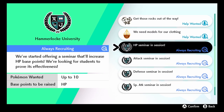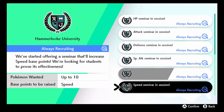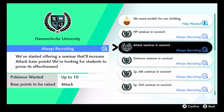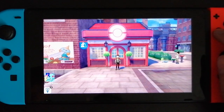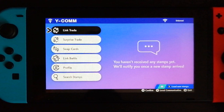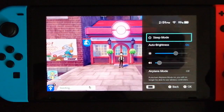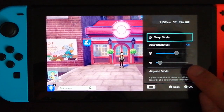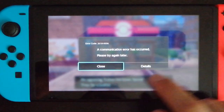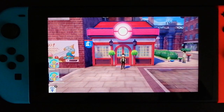Each of them increases a certain EV stat by 92 points if you leave the Pokémon a whole day, and you can put up to 10 Pokémon per Poké Job. The amazing thing is that we can use the day skip exploit so we don't have to wait 24 hours, just a few minutes or even seconds. To activate the exploit, you need the Switch in handheld mode. Connect to the internet, select link battle, single battle, and as the searching process starts, hold the home button. When a message appears saying a trainer has been found, click to change airplane mode to on, followed by an error message. Now change airplane mode back to off, click cancel, and a blue screen should appear for an instant, confirming the exploit was a success. Now we can skip days as we please.